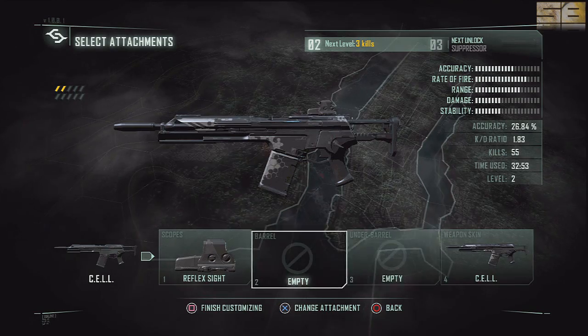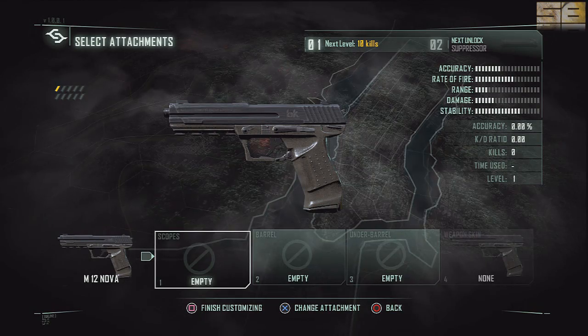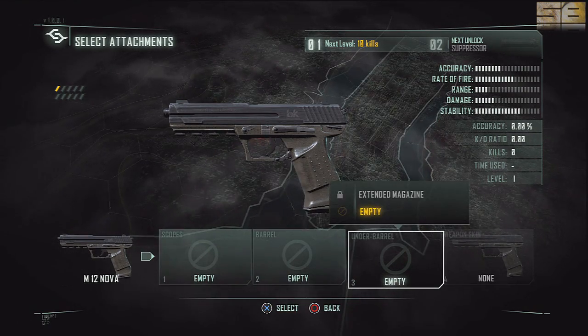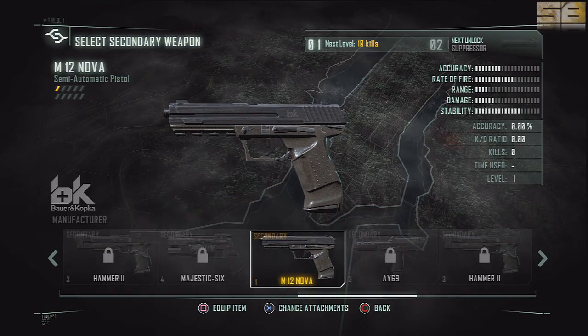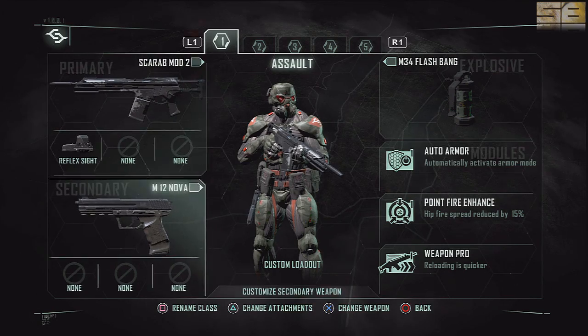Very simple, very straightforward. For your secondary, it doesn't really change much — you've got scope, barrel, and under barrel, which I'm actually kind of shocked by, but there you go. You can even customize your grenades. Pretty much you can choose whatever you want.